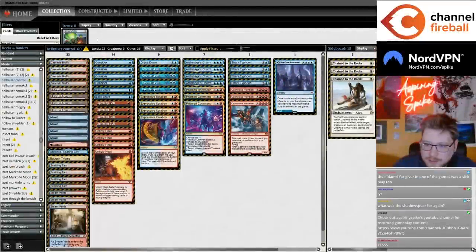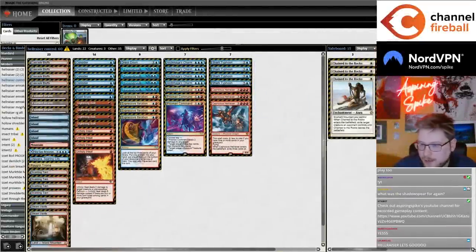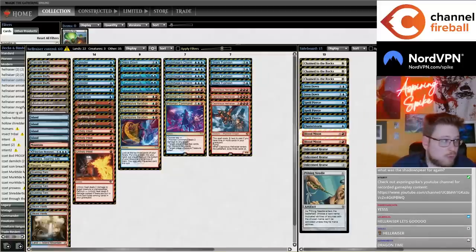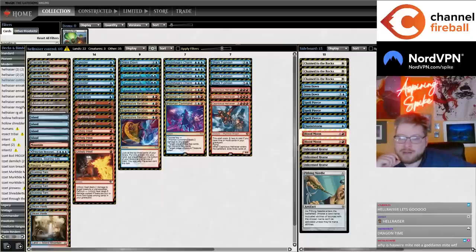I have this blue-red control list featuring Hellraiser, Shark Typhoon, and Seagate Restoration. The general thought is that Hellraiser is a really nice top-end throughout these kinds of blue-red control lists. I think there hasn't been a great reason to play this kind of strategy over traditional Murktide, but Hellraiser is like a reason, which is kind of exciting.